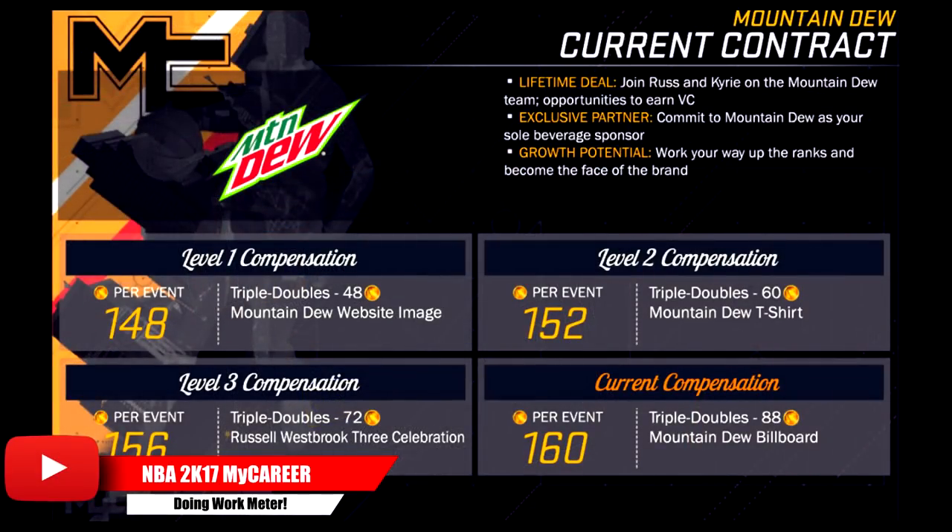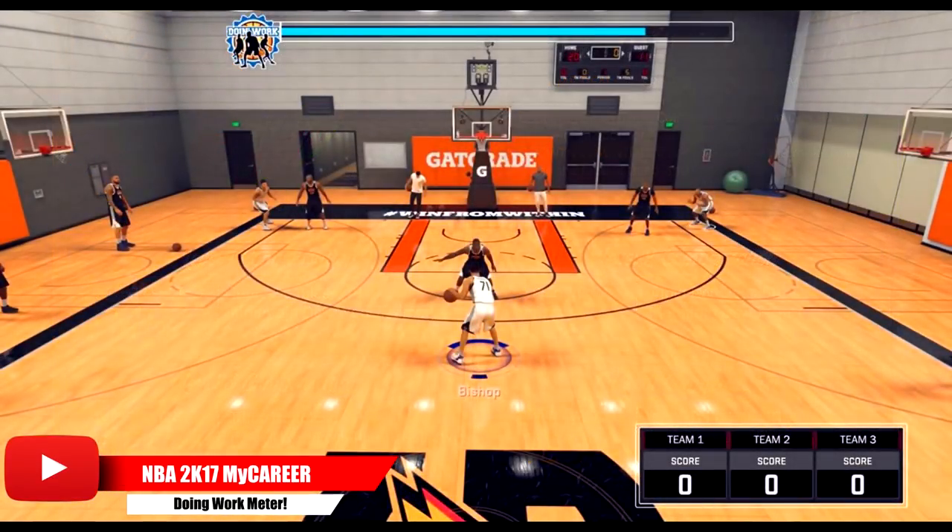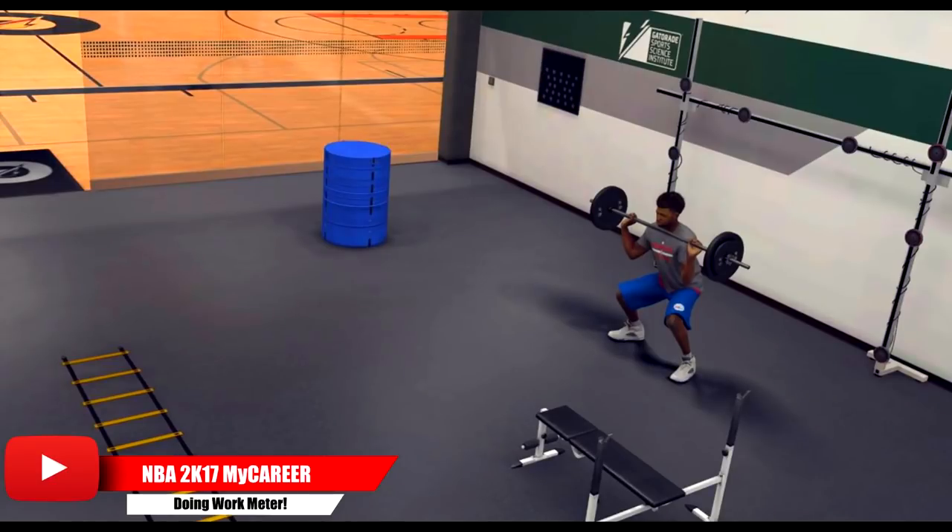Doing work is a new feature in NBA 2K17 my career. The doing work meter is how you get your attribute upgrades. You have to do the mini games, the live practice, shoot around in my court — fill that doing work meter and you'll be able to get an attribute upgrade. Basically you have to play the game if you want to get to that 99 — no more simming, no more fouling out. You have to do work and get in that gym.